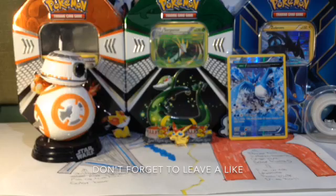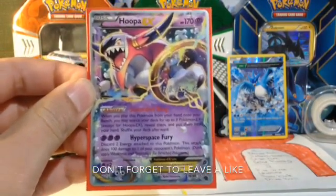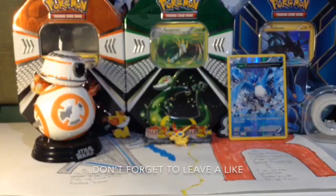You've probably got the thing that will get you started up: Hoopa EX, because of its kind of broken ability — Scoundrel Ring. Search your deck for up to 3 EX Pokemon. It's kind of broken.